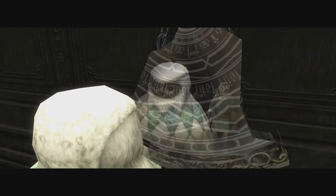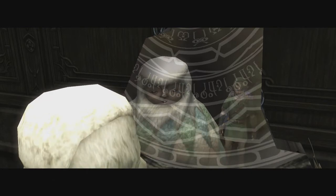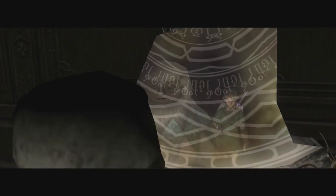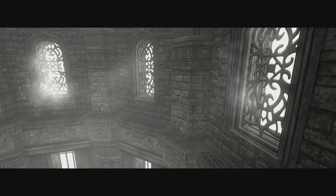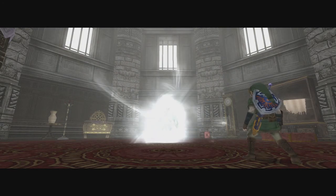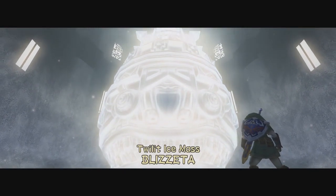Here, mirror. You look at it. So pretty. Uh-oh. Pretty, pretty mirror. Lovely. You okay? Do you need some more soup? You don't look very good — oh! Not take mirror! Well, then. Say hello to the boss of the Snowpeak Ruins — Twilight Icemass Blizzetta.